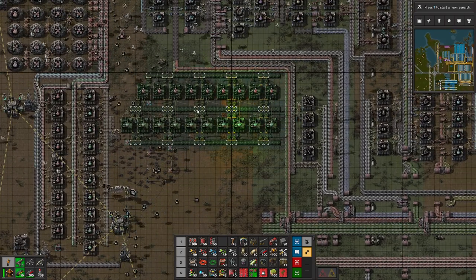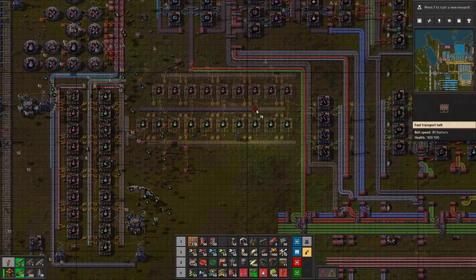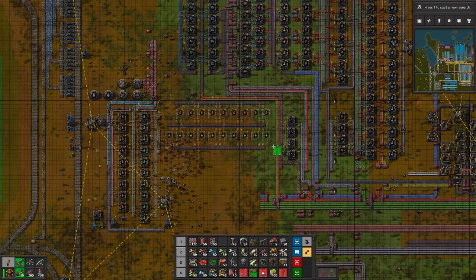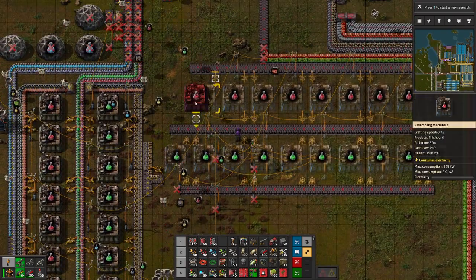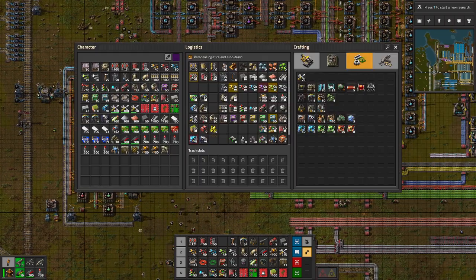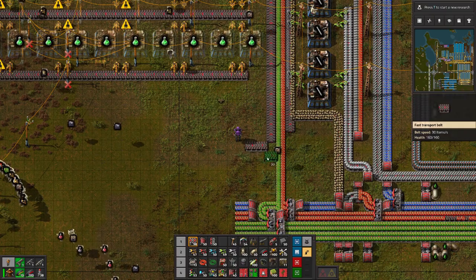We need a couple of things delivered here. The output will go in the other direction — it'll probably be a red belt, because we are pretty much exclusively using red belts now. We want blue things here — we have 10, we want 12. We have 9, we want 10. So let's copy this thing. Now we need to supply red science with gears and copper plates. Gears will come here and go over there.